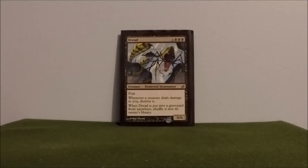Dread — I like this card. Gives me three towards devotion and I like his ability: whenever a creature deals damage to you, destroy it. Another good deterrent to keep people from attacking you. Plus he's a 6/6 with fear.